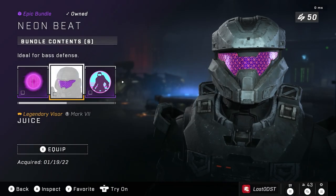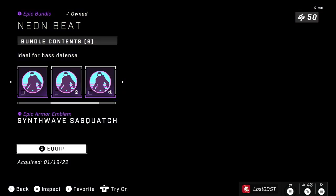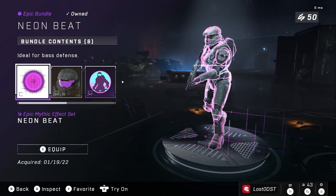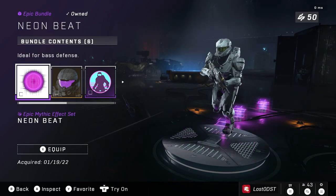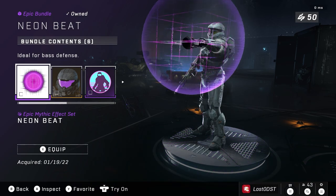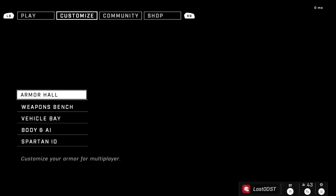Next bundle is called Neon Beat, and it includes this cool mythic effect, a pretty cool visor, and an emblem — that's about it, going for 1,000 credits. I actually bought this because at the time I had hope in the franchise and was hopeful we'd get some actual updates over time, but that never happened, so I kind of stopped buying stuff.